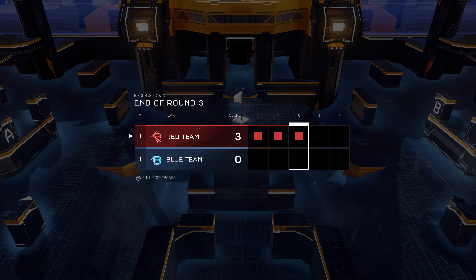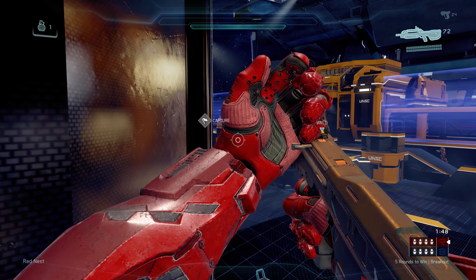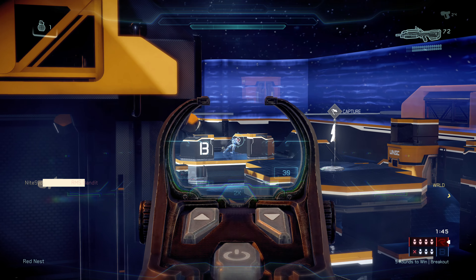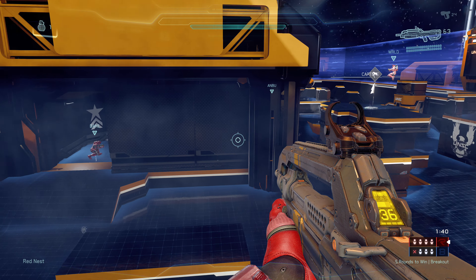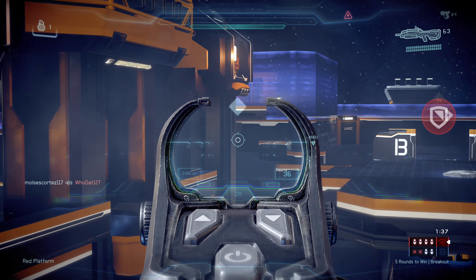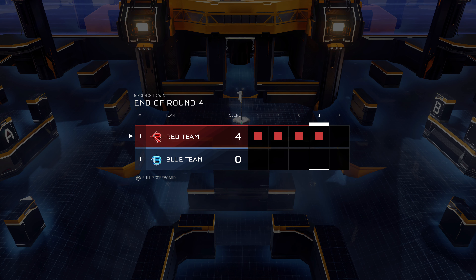Round four. Tear them up, Spartans. Throwing one out. Right side form. Lock on fire. Four on three. One on two. Protect our carrier. Three on two. Target in blue yards. Flank capture. Enemy team facing elimination.